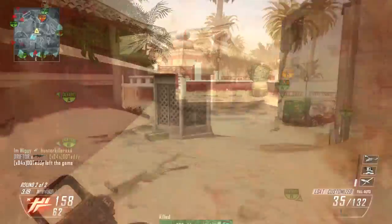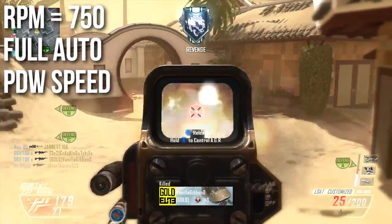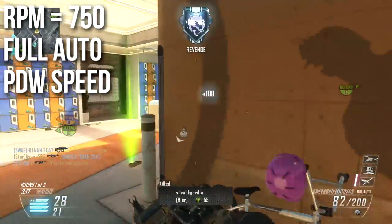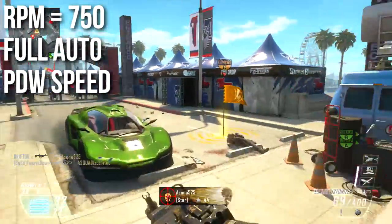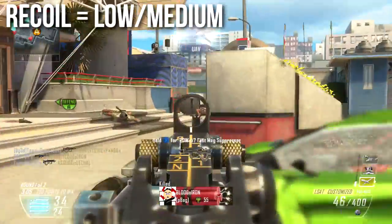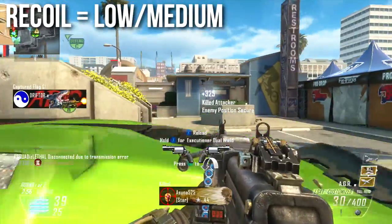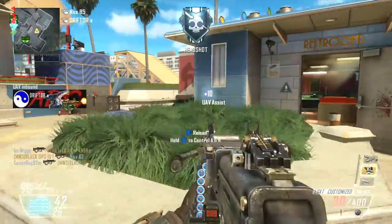Many of the LSAT's stats sit squarely between the MK48 and QBB. The RPM is 750, which is slower than the QBB but faster than the MK48 — and it's the exact same rate of fire as the PDW submachine gun. Note: it shoots at 720 on console and 750 on PC with the right settings. The LSAT has low to medium recoil; I almost rated it as just low, but it kicks up a little when you fully hose someone. Overall it's a very controllable LMG up to medium range, and in burst fire it handles well even at long range.